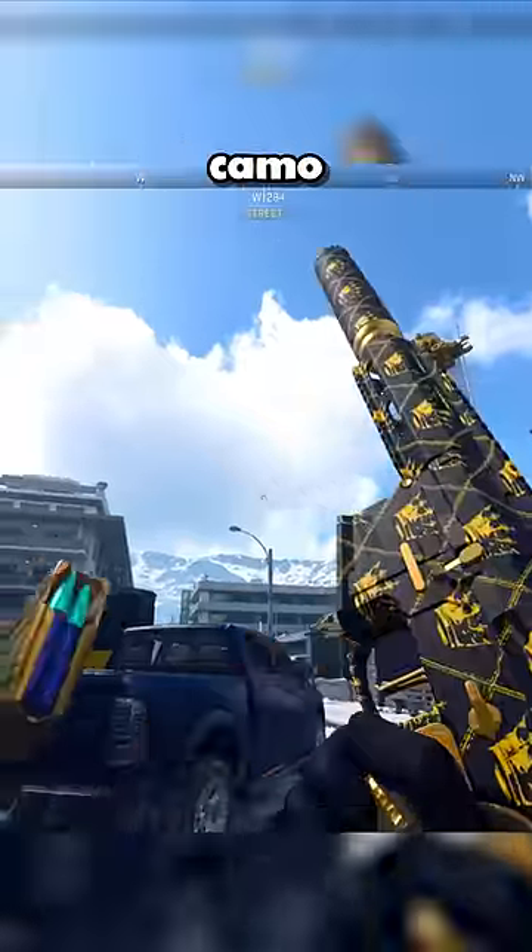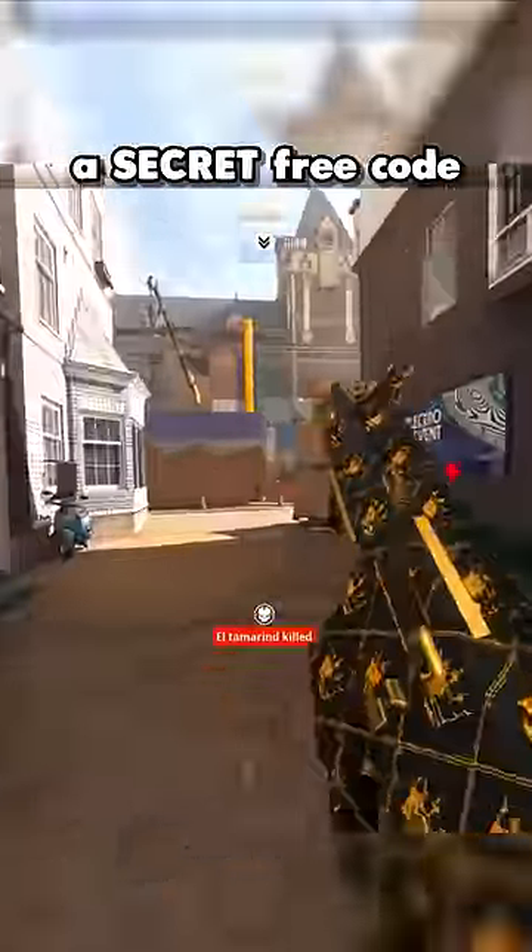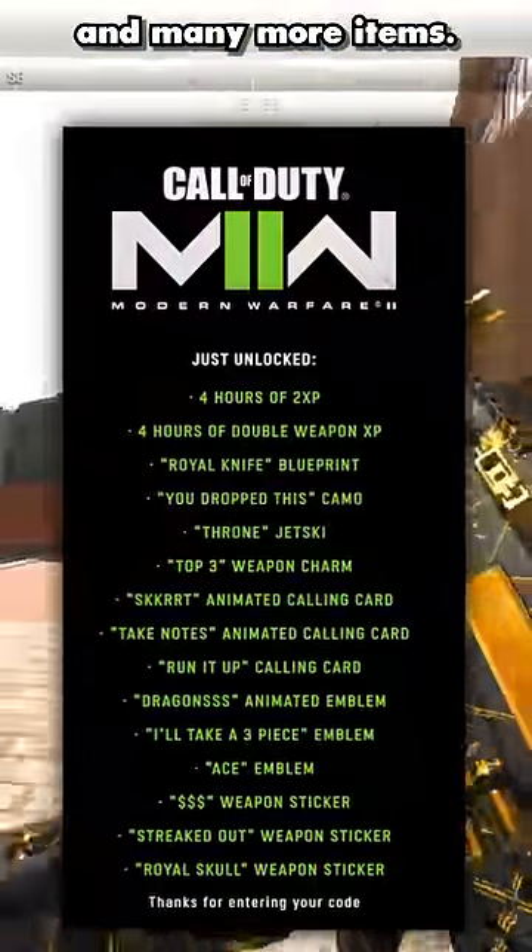This tracer knife and this universal king camo were supposed to be the rarest items in Modern Warfare 2. However, there's a secret free code you can enter right now to unlock both of these and many more items.